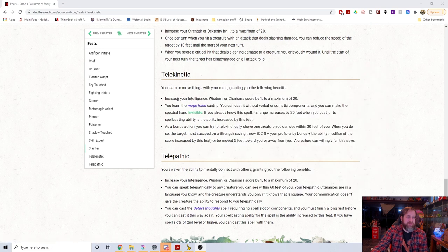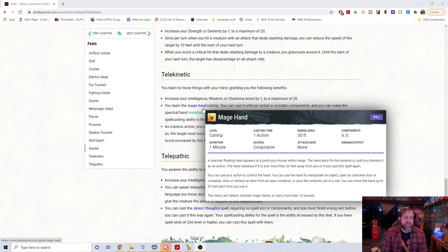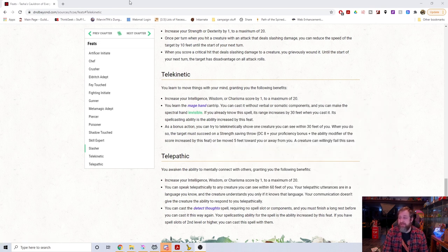The problem is if you read Mage Hand, it specifically states that the hand vanishes if it is ever more than 30 feet away from you. So you could increase the range to 60 feet to cast the spell, but the way things are written, it doesn't say the hand doesn't disappear. This is a weird Specific versus General issue — it specifically states if the hand moves more than 30 feet beyond you it disappears, and if the range is 60 feet, it's useless past 30 feet. I believe this should be 100% errata; the intention was clearly 60 feet, but it's worded kind of funky.